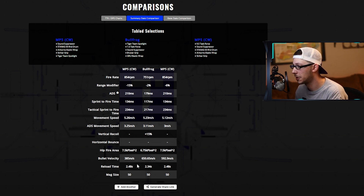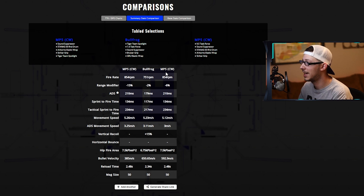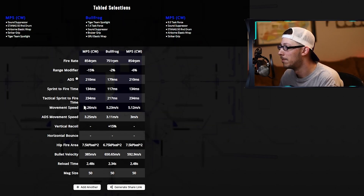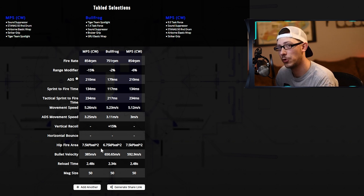Take a look at this first build, which is basically focused around movement. The second build is what people actually run. Comparing my build for the MP5 versus the standard build, I only lose about three meters on effective range, but I gain quite a bit of movement speed as the trade-off.